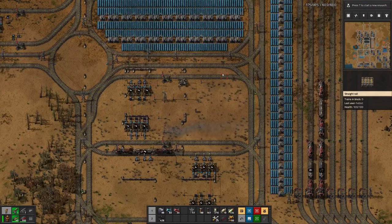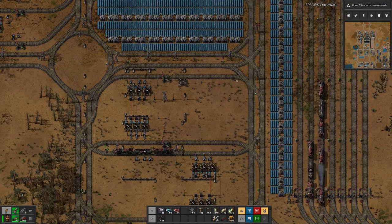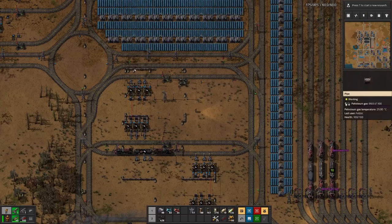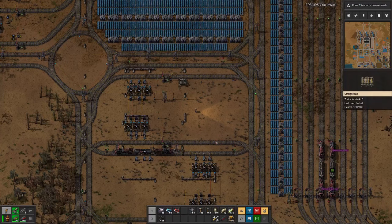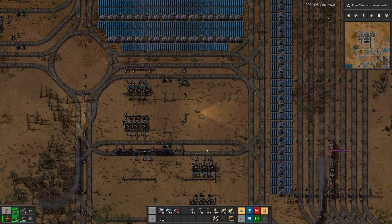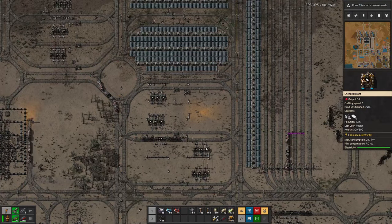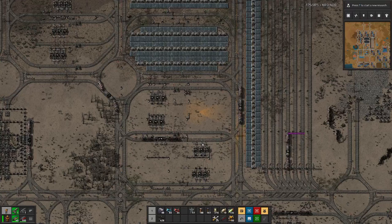Thinking about the problem with the trains — maybe it would have been better to have these squares double the size, because then on the line from one roundabout to the next we could have this signal and then a normal signal behind it without interfering with the flow too much. Let's wait and see until we find the next bottleneck.